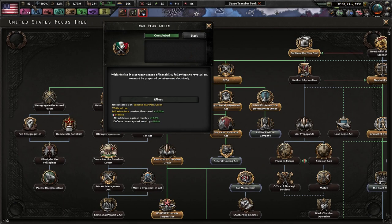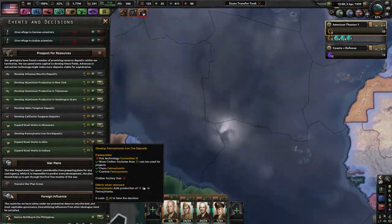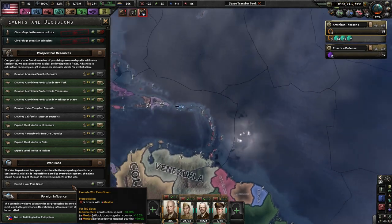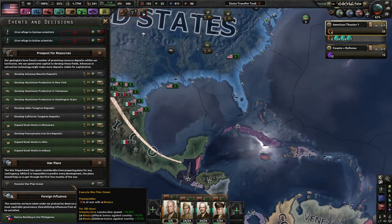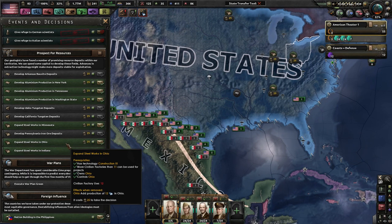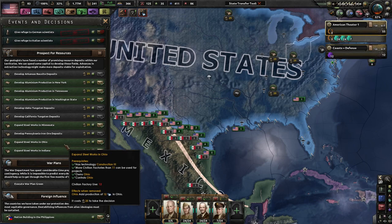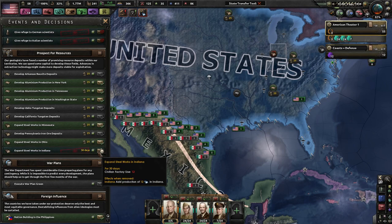War Plan Green is done. Does that give me a decision? Execute War Plan Green — for this we have to be at war with Mexico. For 180 days we get more infrastructure construction speed, and Mexico gets more attack and defense bonuses. We can expand steelworks in Ohio. We'll do Indiana first.